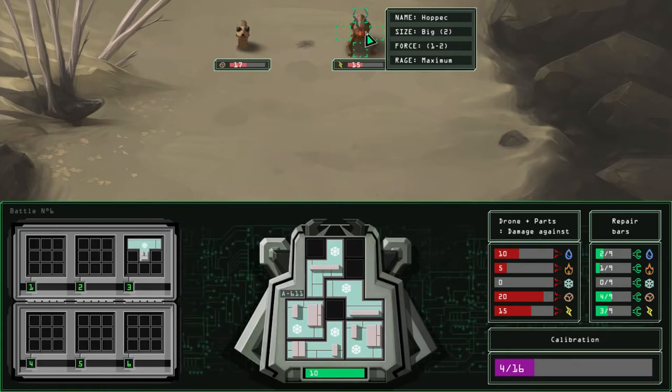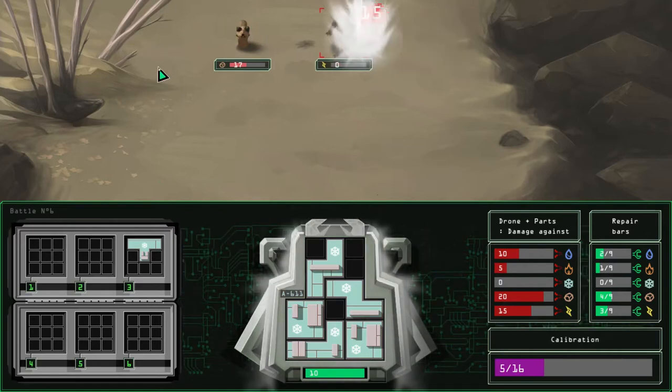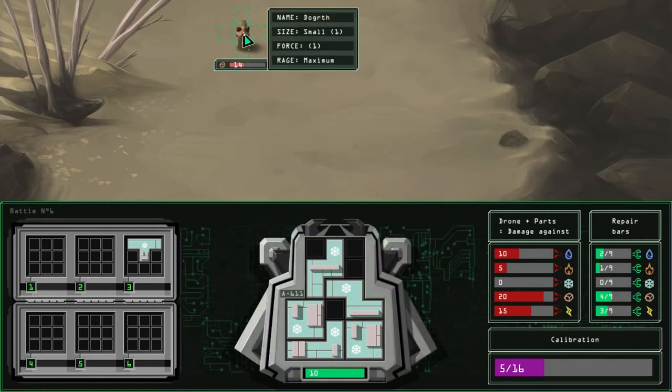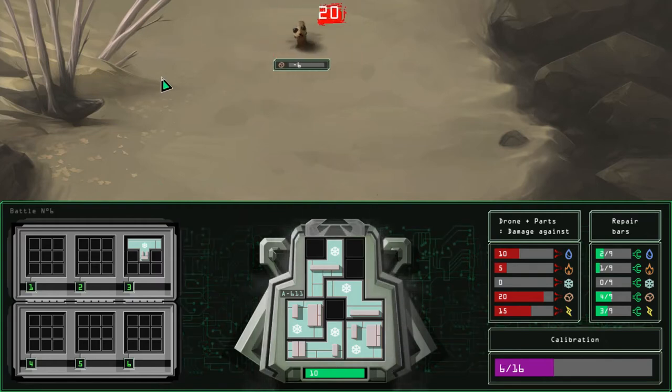You'll see what being attacked does and how it can get rather annoying quickly and how crippling it can get. But since we can take him out in one shot, he won't get his rage attack. And now this little guy is at maximum rage, but we're just gonna ice him before he can do anything about that.